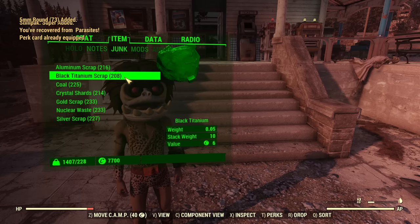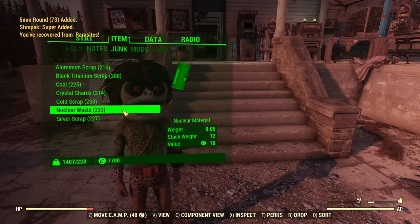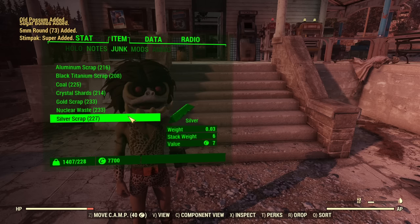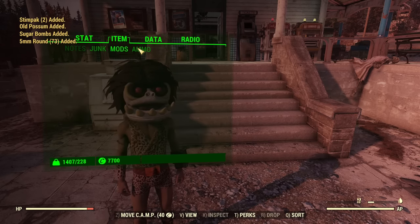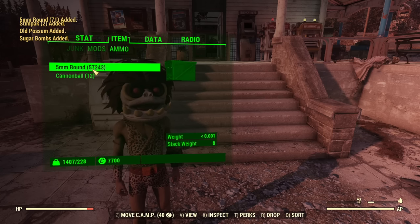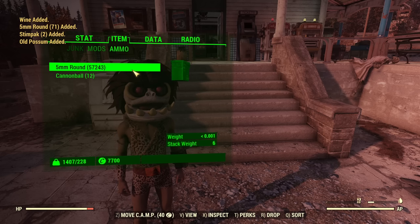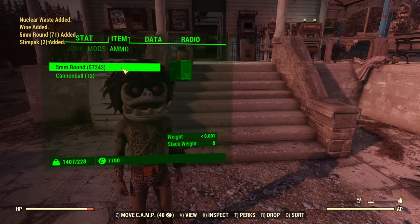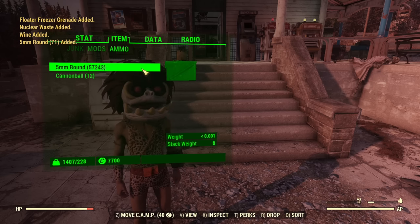Then junk: Aluminum, Black Titanium, Coal, Crystal Shards, Gold Scrap, Nuclear Waste, and Silver Scrap — all in roughly equal amounts, so if you need it there is a little bit of scrap. No mods. And ammo: a total of 57,000 from 1,000 pails, and that's for 5mm. For a different weapon and different ammo the quantity will vary, but that's a lot of 5mm ammo.